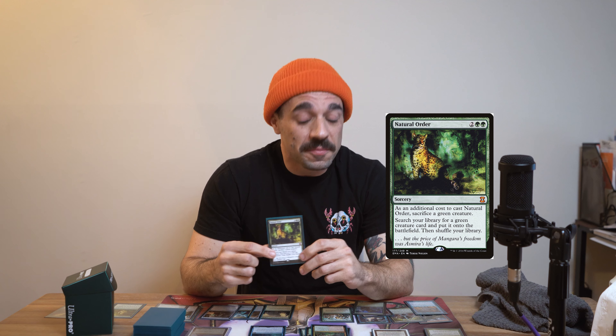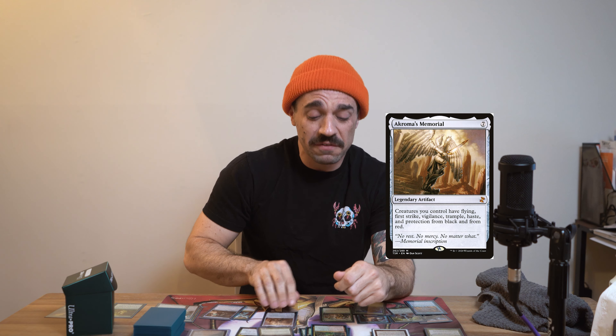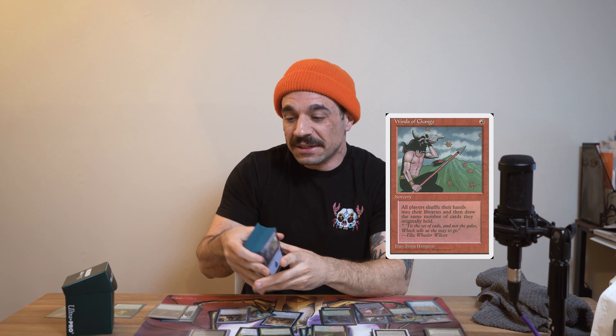The main way this deck likes to win is either through playing a Natural Order — since it requires you to sacrifice a green creature, and the snakes specifically are green and Natural Order doesn't require them to be non-tokens — so you could just sack a snake and drop a Craterhoof and kill everybody. Or you have something like Akroma's Memorial, which gives everything flying. A recent addition I made is Champion of Lambholt — get her real big and then swing in with all your little 1/1s. I also really like combos, so we're in the right color combination to play Niv-Mizzet and Curiosity and just ping everybody. We draw a good part of our deck, then get a wheel — preferably Winds of Change because it's a one-drop and you just shuffle everything back in — and you kill everybody.